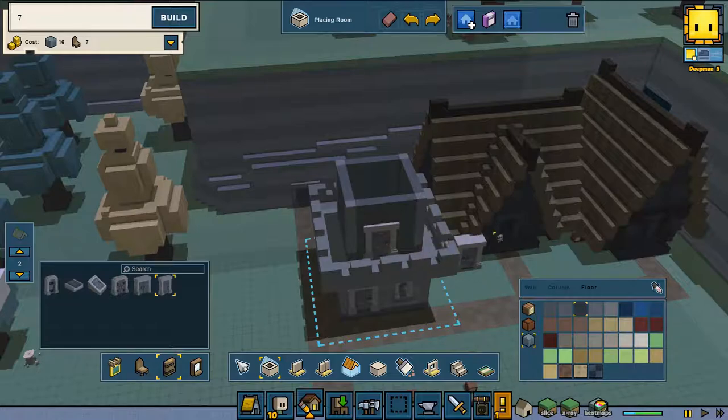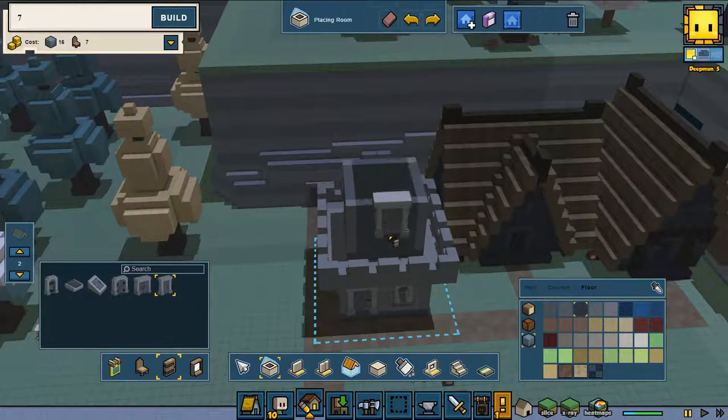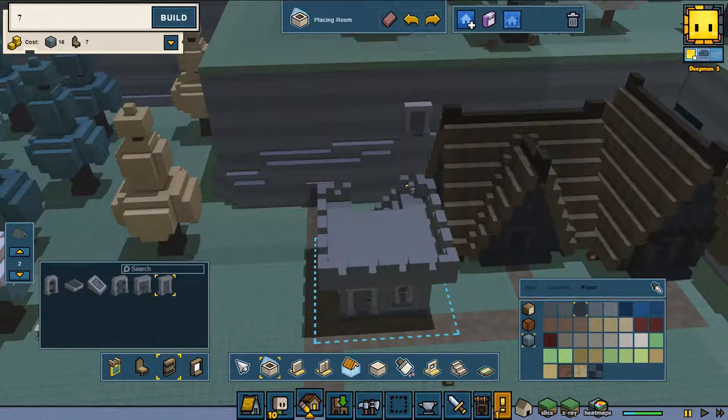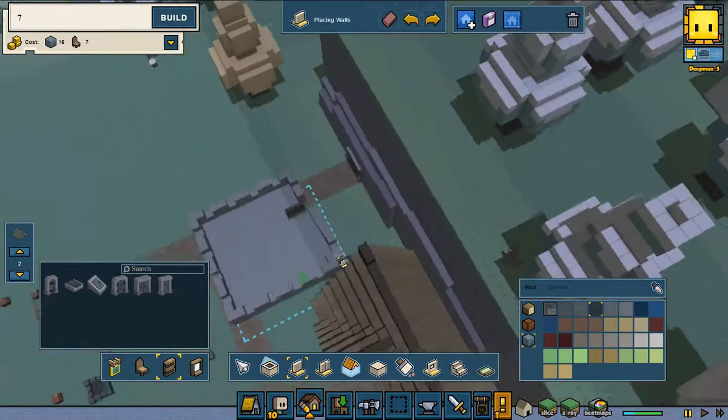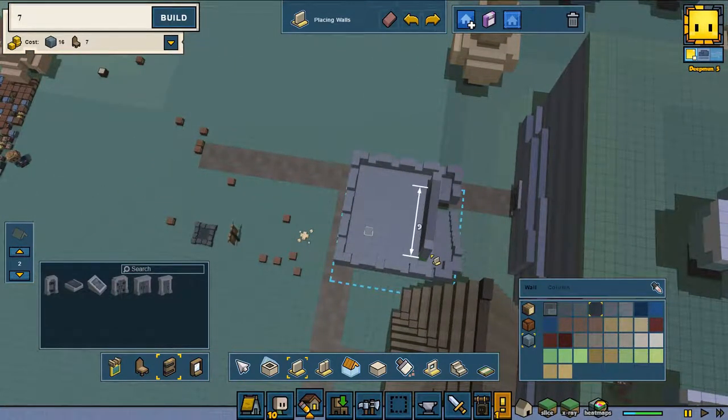Is that going to fit? That stair is going to go in the ground — that's strange, that was not what I want. Undo. I guess I need to make a wall, and the wall is going to be two.